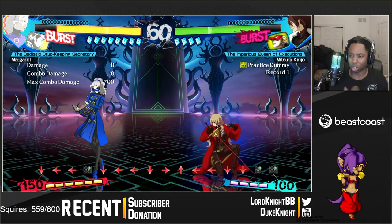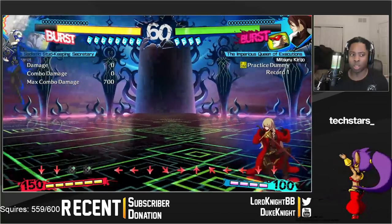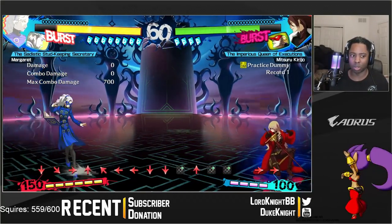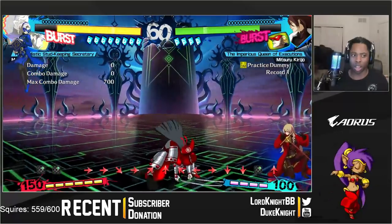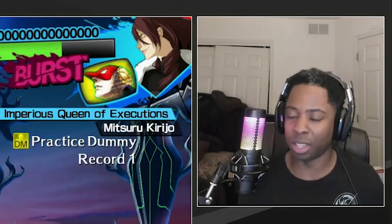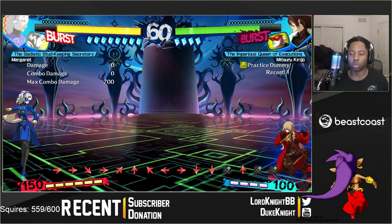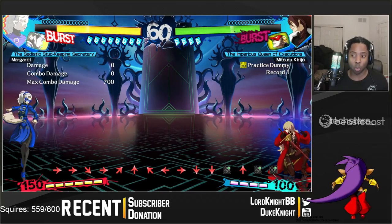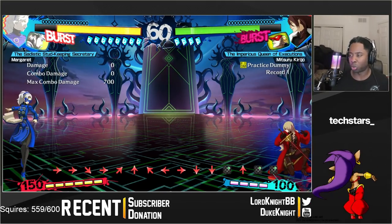Her JC returns her Persona to her. So if I do 2-2-C, JC, the Persona returns immediately back to me. So if I do this, hit this, hit 5C, the Persona is on me. That's the basic idea of what Persona Displacement is. The reason why it's important is because you can do things that you can't normally do with displaced Persona moves.